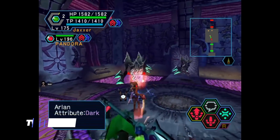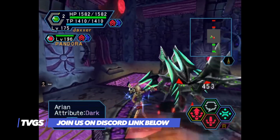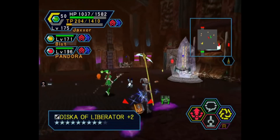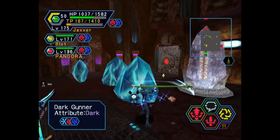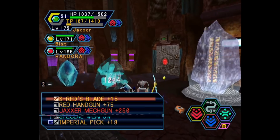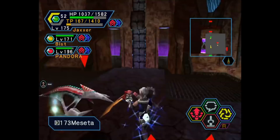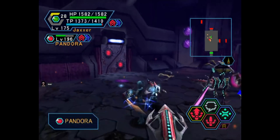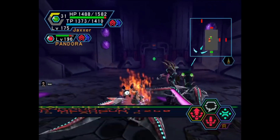Phantasy Star Online Version 2 improves and evolves everything that was presented in the original by adding a slew of extra content and features that make this version the best way to experience this game on the system. The story introduces us to Pioneer 2, a huge ship looking to colonise the distant planet of Ragol. After a huge explosion rocks the planet, several hunters are sent down to investigate the cause. As the player you take up the role of one of these hunters, choosing from several classes that all possess their own unique attributes.